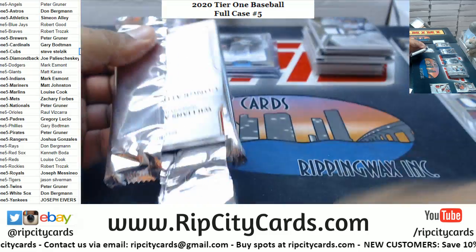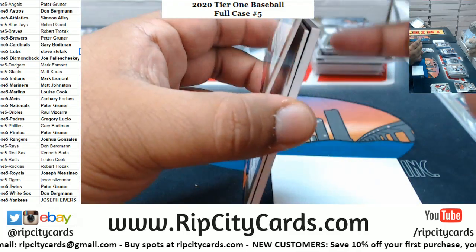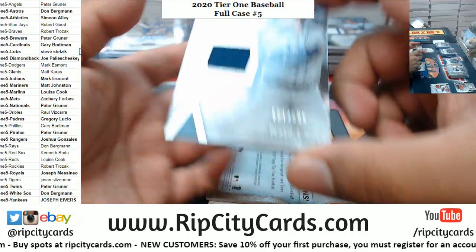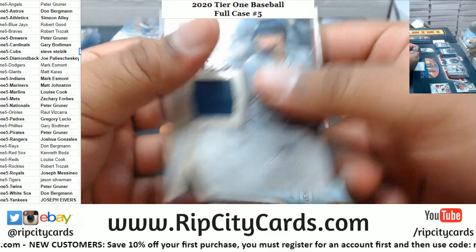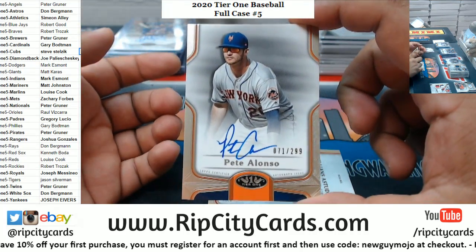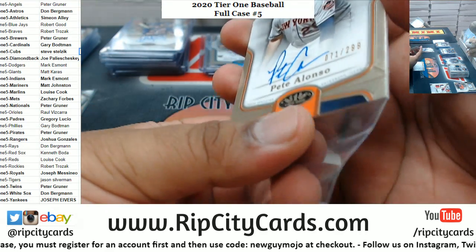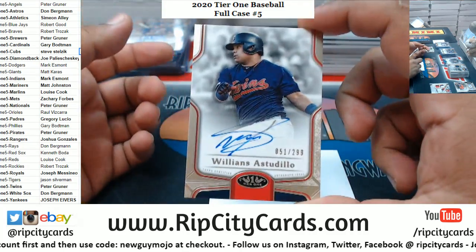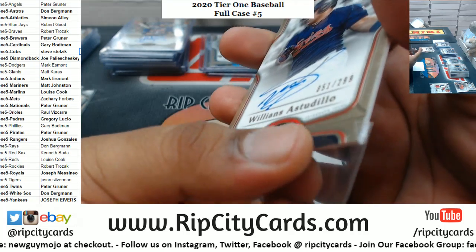Alright, last box — see what we got in here. We've got Nate Lowe to 395, Rays relic. For the Mets, Pete Alonso — Mets, my man Zachary, look at you, that's a good one. Pete Alonso autograph to 299. And for the Twins again, Mr. Astudillo with the autograph.